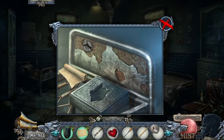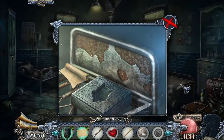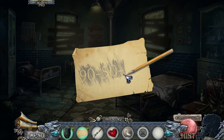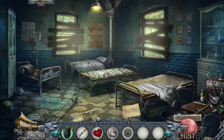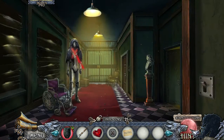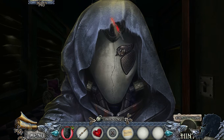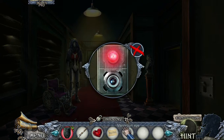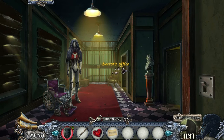Over here we have something for the urn — I'm going to take it off with my screwdriver. We can draw on the paper in order to get a safe combination; we don't actually know where the safe is right now. This goes on the urn. I'm gonna use a hint because I totally forget what to do next — the gear! We fixed the mannequin and we got its eyeball. Creepy. But the eyeball opens up Dr. Miller's office.